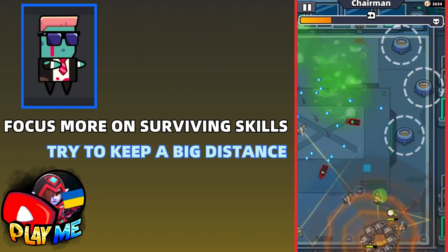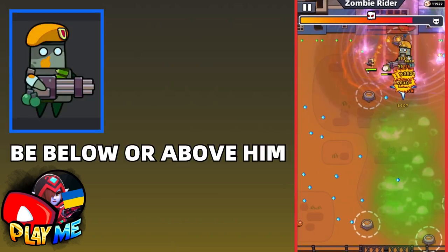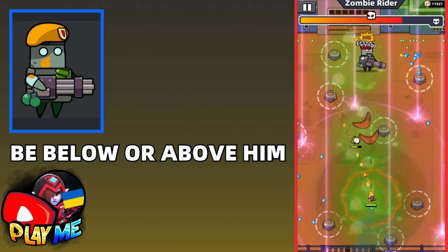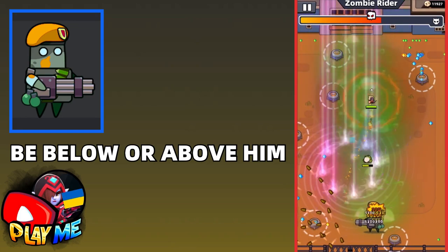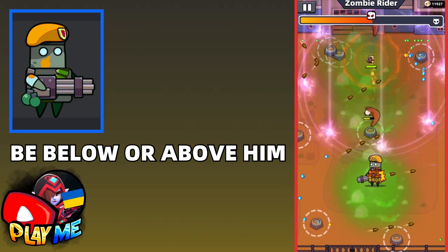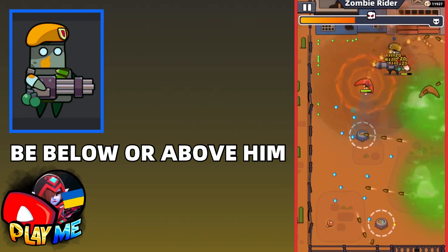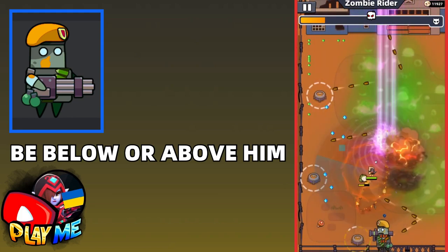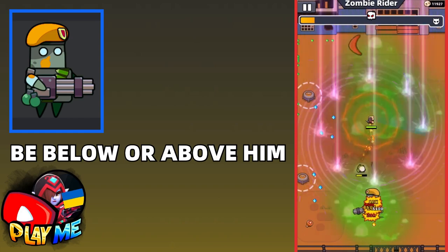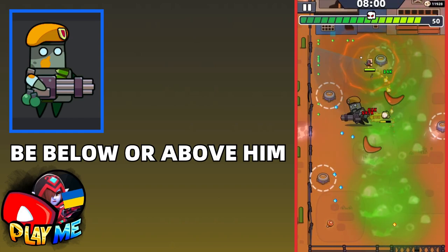The next tough boss is Zombie Rider, but if you use this little trick, he won't be that hard. You just need to stay on the same line with him. When he is down, be up, and when he is moving up, go down. By doing this, it will be way easier to escape from his bullets and from the boss itself.